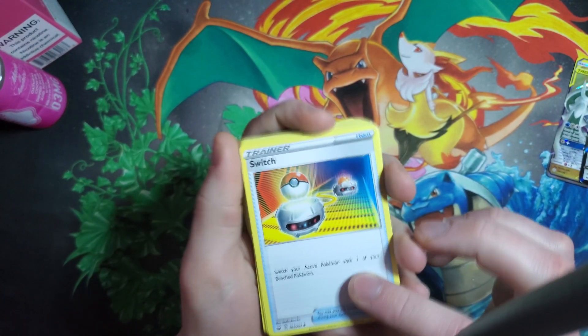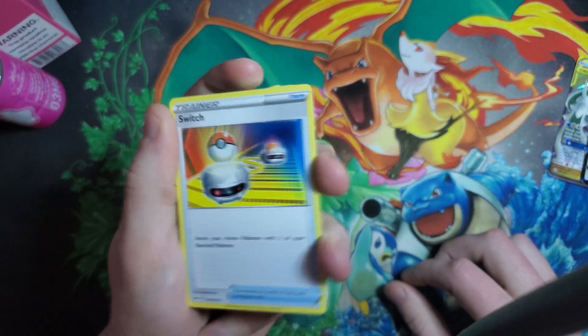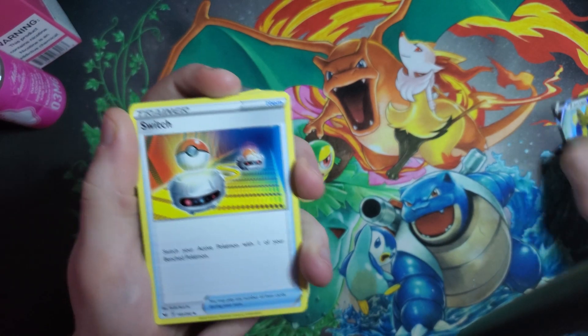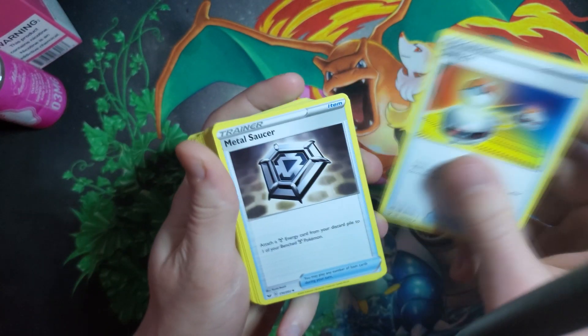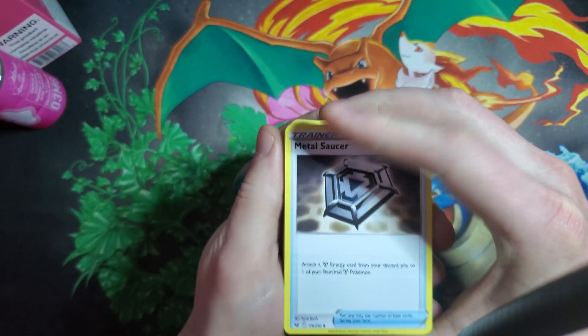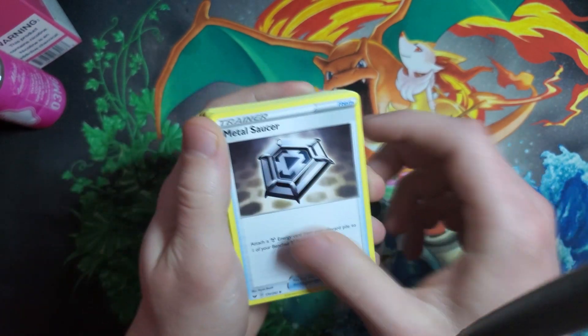Another Switch — we run four switches in this deck as a pre-built. Switches are always good, especially for attacking with your Zacians and negating that cooldown by switching. Another Metal Saucer — there are four of these, to keep those energies out of your discard pile and have your Zacians ready to attack at all times.